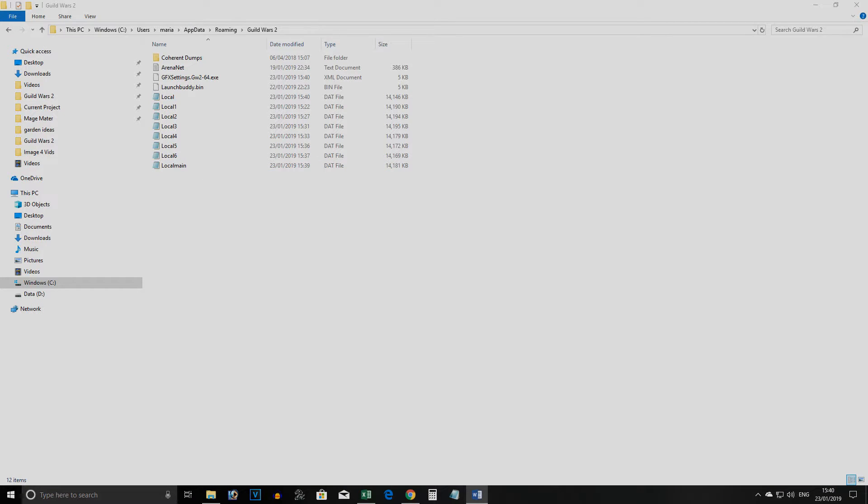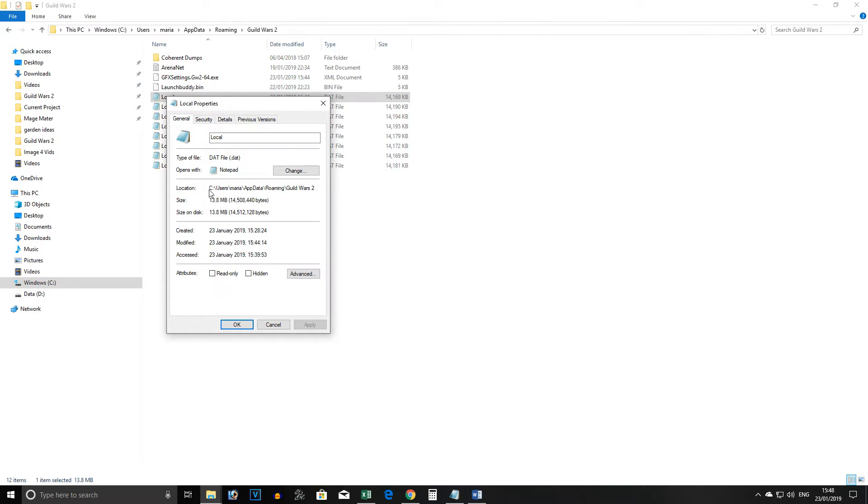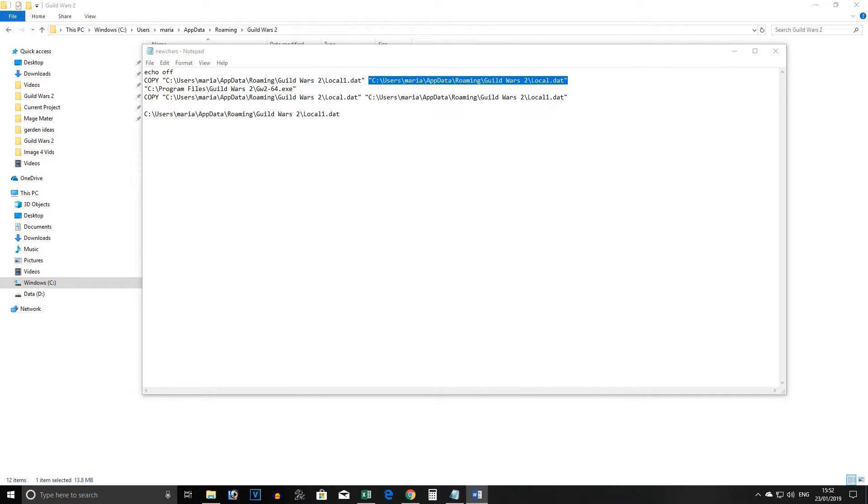Next, we create the icons on our desktop that will launch the correct information in the patching screen. To do this, open up Notepad and type the following: Echo off, then the copy command followed by a space. The next piece of information will depend on your computer. To find out what yours is, go back to your app folder, right click on your local folder, and from the properties, copy the location and paste it into Notepad. Then simply add the name of your local folder you want to remember. The second group is exactly the same but it's the name of your actual local folder.